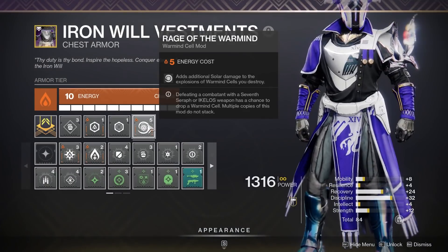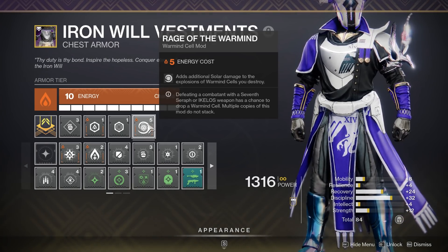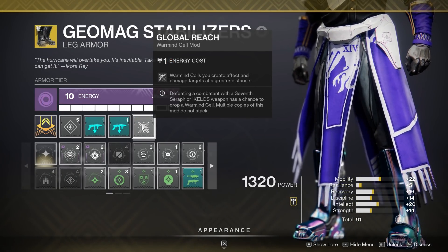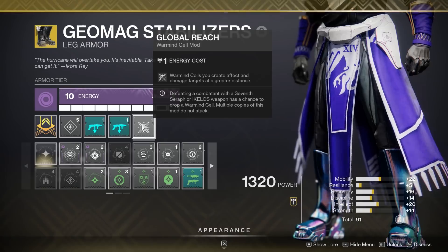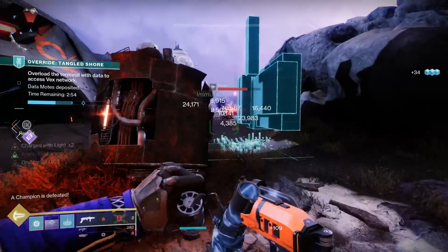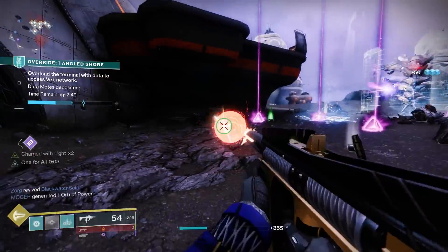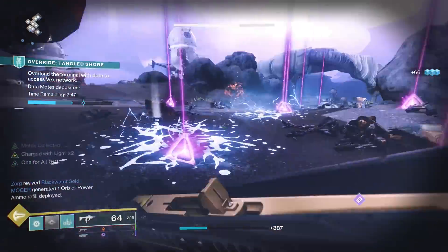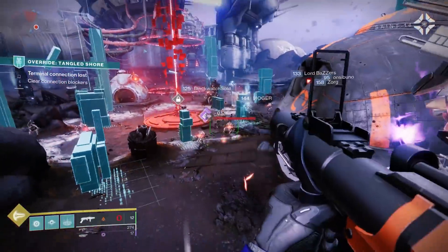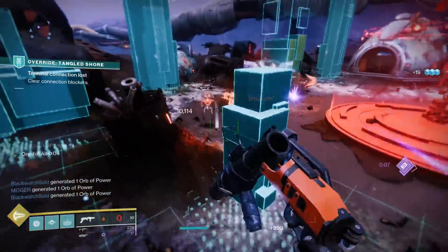Simply put on Wrath of Rasputin and then combine it with something like Rage of the Warmind to cause those Warmind Cells to deal more solar damage — shooting a Warmind Cell can spawn more Warmind Cells. Throw on a Global Reach mod and you've got a pretty amazing Warmind Cell build. Unlike the seasonal artifact mod which causes void splash damage to spawn Warmind Cells, this mod isn't going anywhere, so being able to utilize a great grenade launcher in your Warmind Cell build is really powerful.